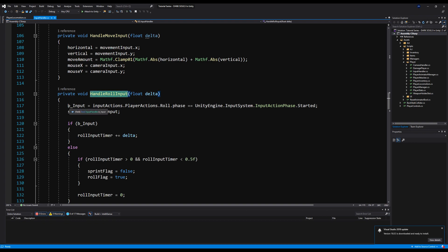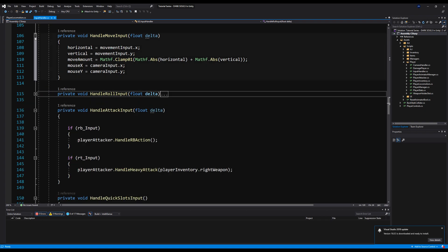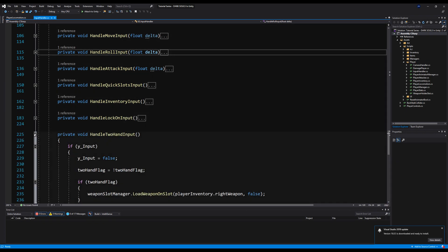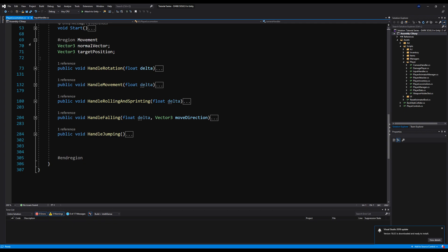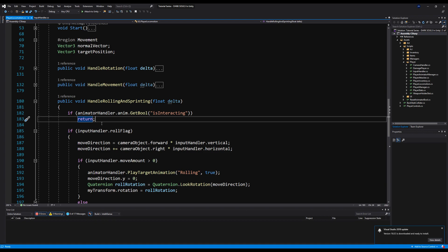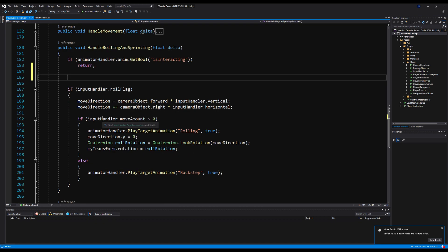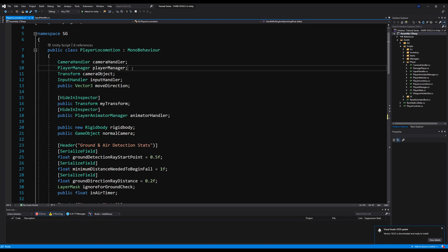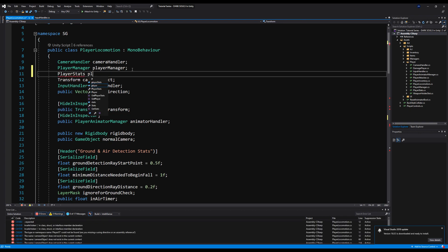On the handle roll input I could put a check here, but we're going to use the B input for other things in the future like item use. So I'm going to go over to the player locomotion and implement our checks on the functions where we actually do the actions — on handle roll and sprinting. We need to check for our player stats, which we don't have referenced yet, so let's add it right under the player manager: player stats.